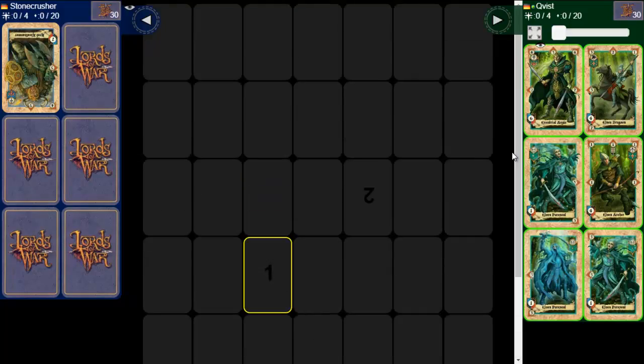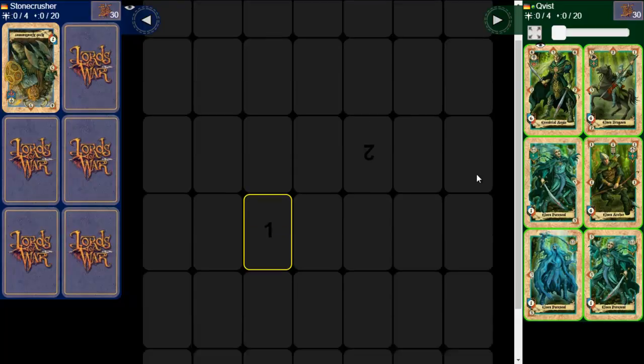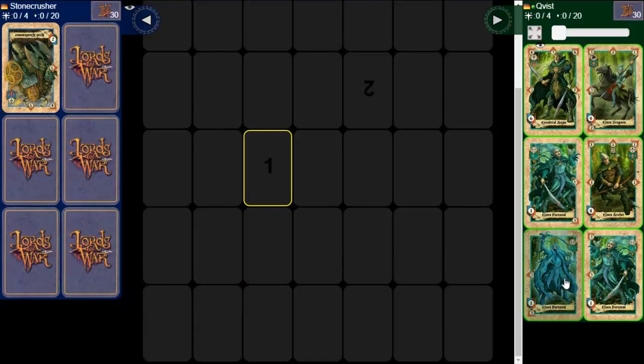How does this game work? We have here a battlefield grid, and each player starts with a hand of six cards. After you play a card, you draw back up to six again.